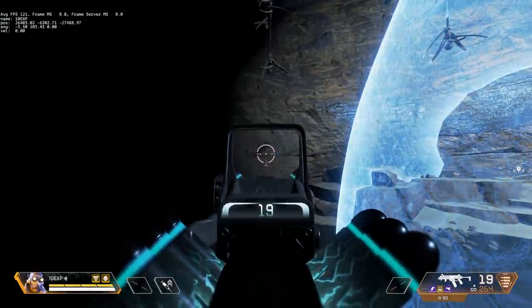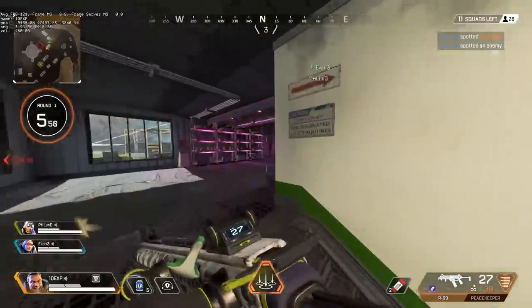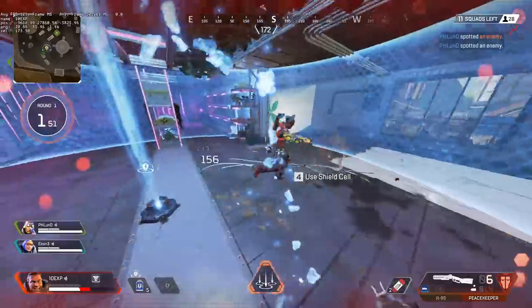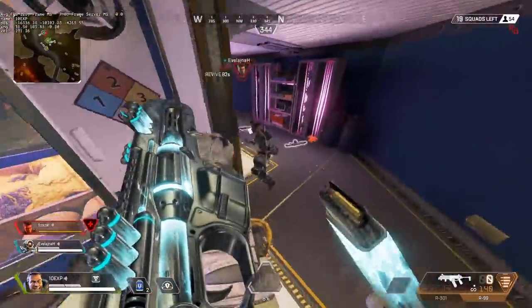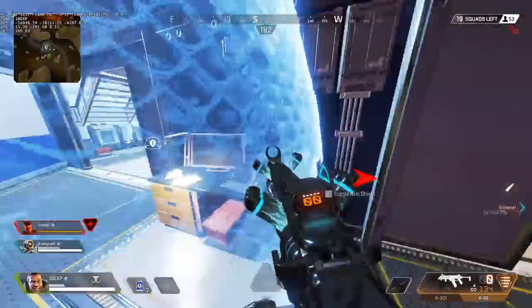So Gibby is the ultimate legend for an absolutely ridiculous reason — muzzle flash can be eliminated when you place down the dome shield. Now in super dark areas, it seems that you can be outside of the dome shield and the muzzle flash is reduced, but for the best results,